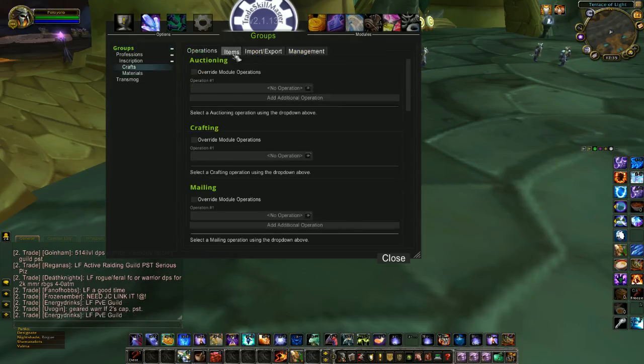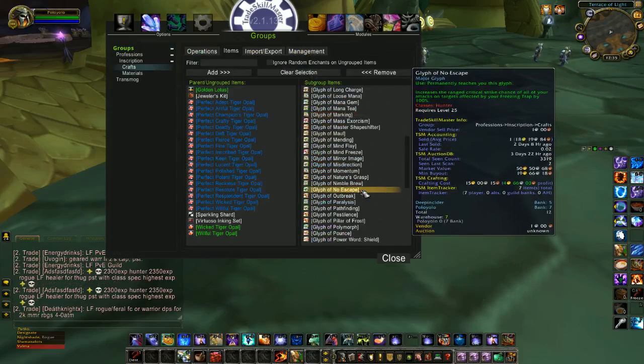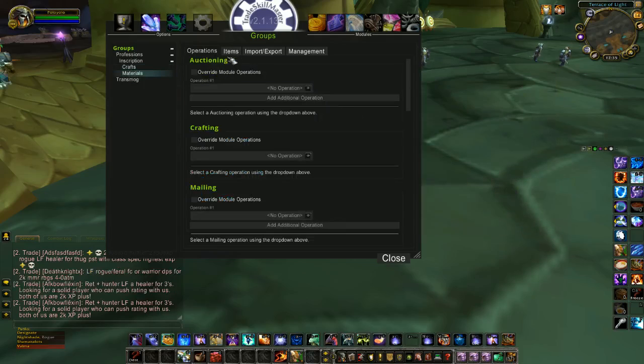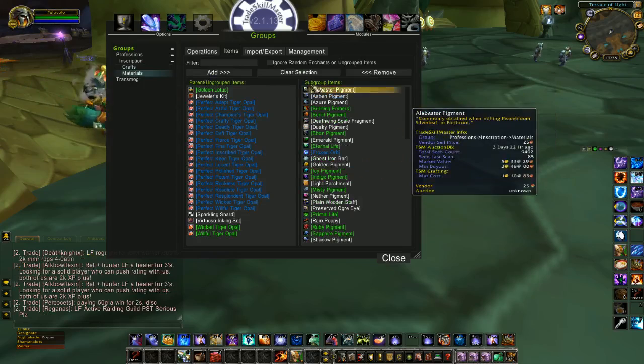Basically the Crafts subgroup has everything that I can craft using inscription listed in here, and the Materials subgroup contains all the materials used to craft those items.